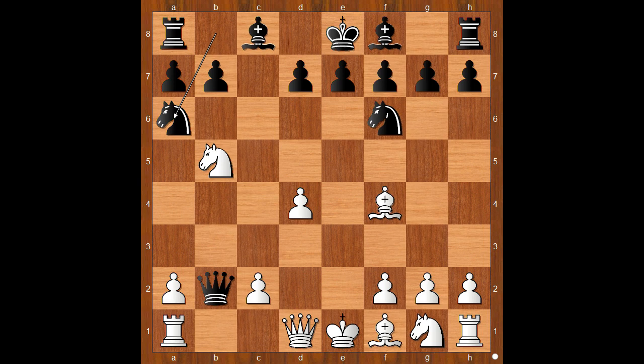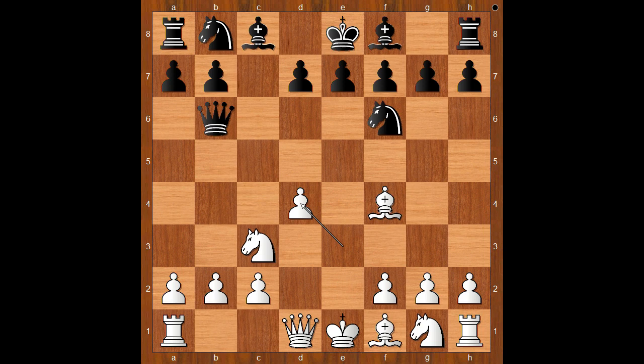If queen takes on b2, then knight to b5. After knight to a6, a3 — black has to be very careful, as the black queen may be trapped.